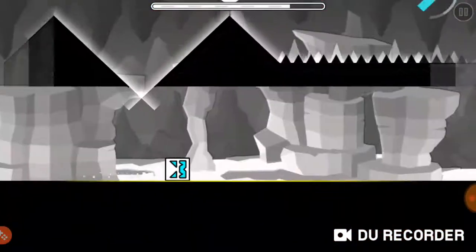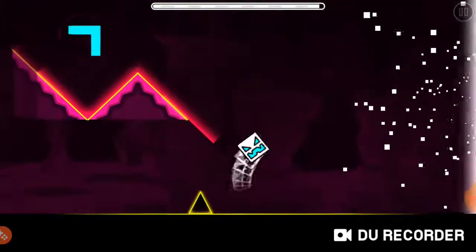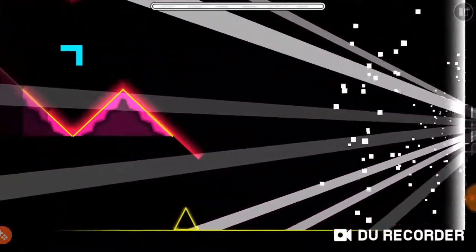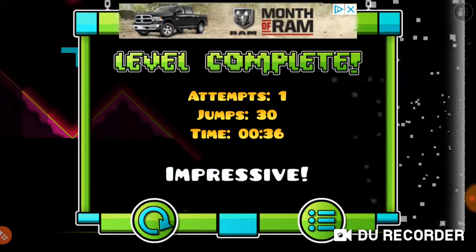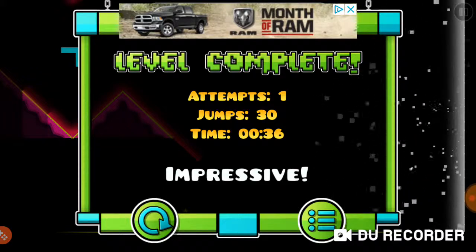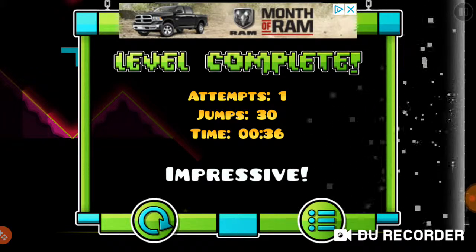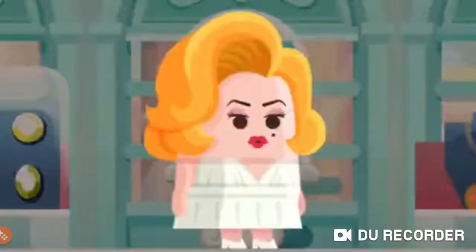First you're just going to be standing still, but at the very end there's going to be one spike and you have to jump over that. When you're about to go to the wave portal and there's the yellow bouncer, you land on just a flat block — you have to time it right and jump over the bouncer, and then you will find the cheese.